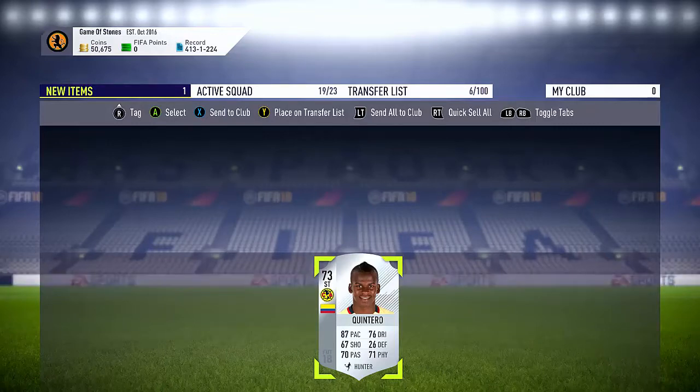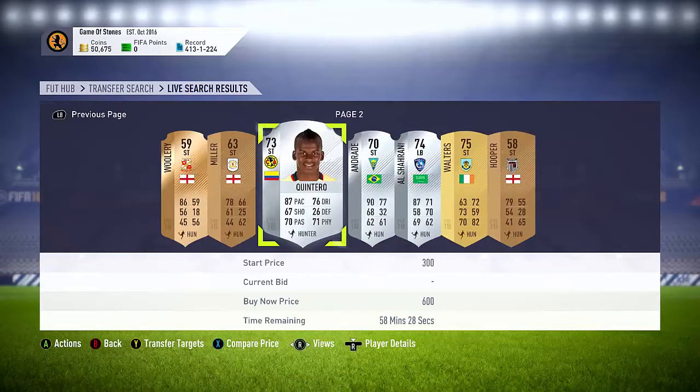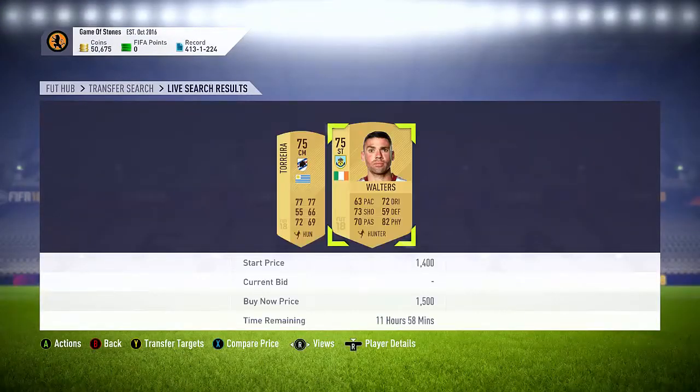So I'm back now and yeah, we've got this Quintero — we can go and put him into a transfer, list him on for 1.9k, something like that. We have these other players here. What I'm going to do now is put gold in and just put in 1.7k, see what comes up. So you can have a Jonathan Walters, and I think that's a Torrey — something like that. We can just sit on these like this now.